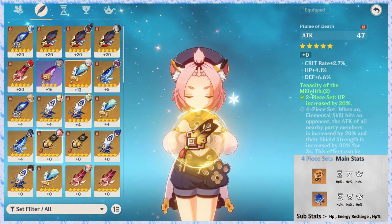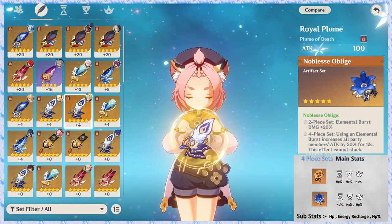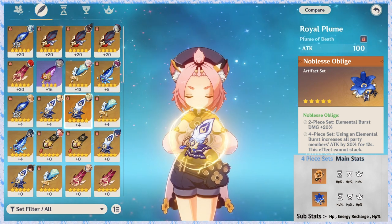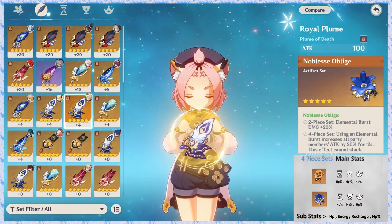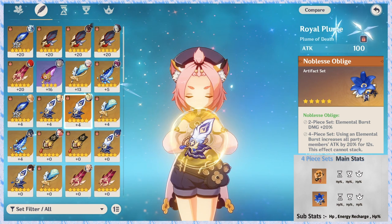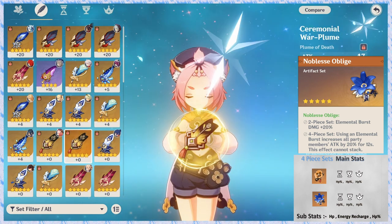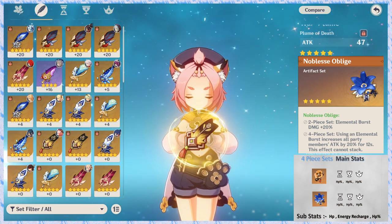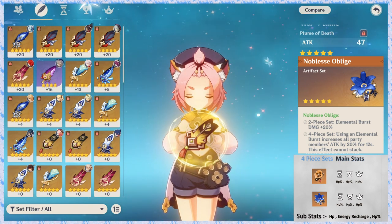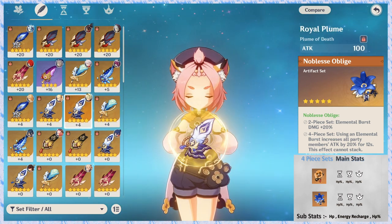Second option is Noblesse Oblige. The 2-piece bonus increases elemental burst damage. The 4-piece bonus: when you use elemental burst, all party members get 20% attack increase for 12 seconds. This only depends on burst usage. Tenacity is the main preference because using the elemental skill increases attack 20% and shield strength 30%.